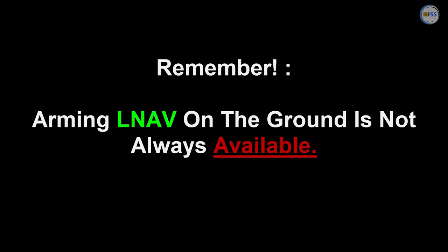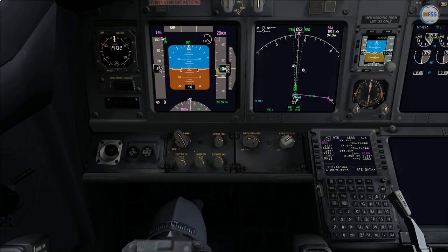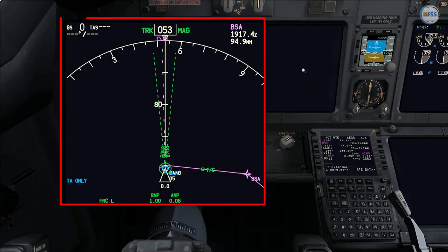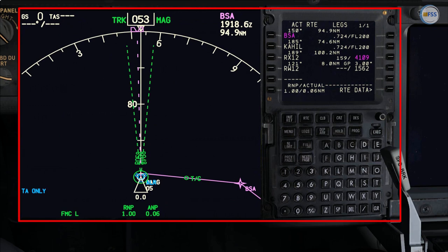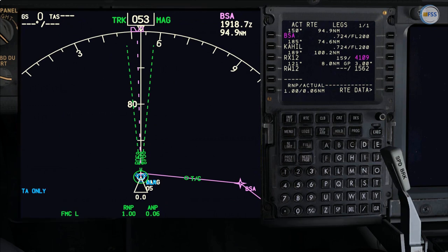Keep in mind that arming LNAV on the ground is not always possible or available. To explain this, let me bring my navigation display pop-up window for a better view and put it beside my CDU. Arming LNAV on the ground is available only if the first active leg of the flight plan is within 5 degrees of the runway heading.